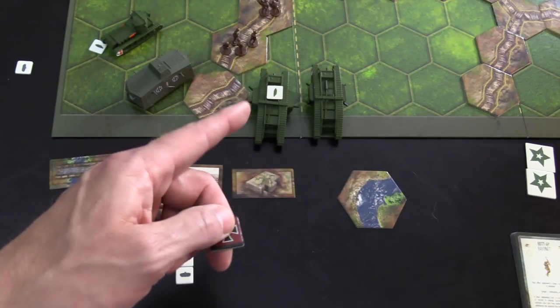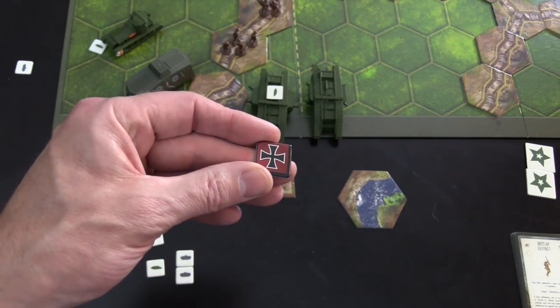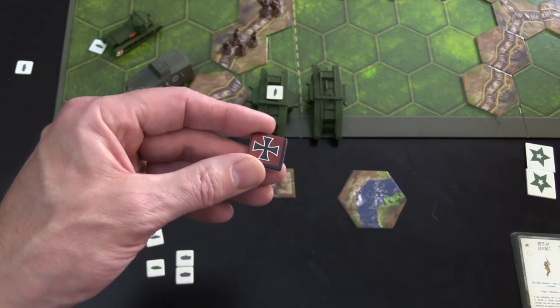You have fortified positions, which can be used in conjunction with any terrain tile except barbed wire. It basically adds — think of it as a plus one — extra protection. Also very interesting: this is a German marker. The Germans would end up capturing the Mark IV or Mark I tanks and paint them with their own color scheme.